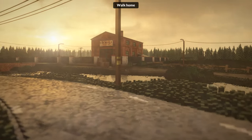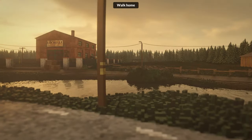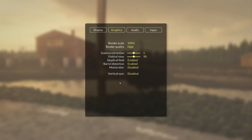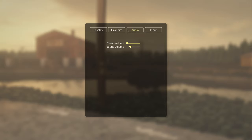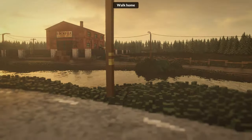We are running max settings. For graphics it's just high, with vertical sync and motion blur — that's really all there is. I don't think there's ray tracing or any option to turn it on or off. But we're running 1440p and performance is great.